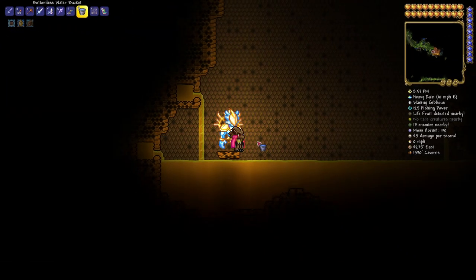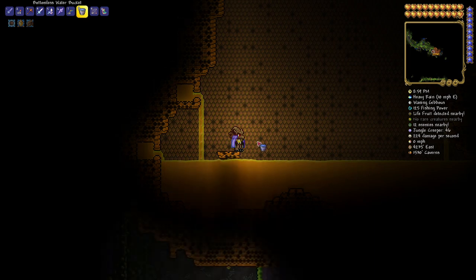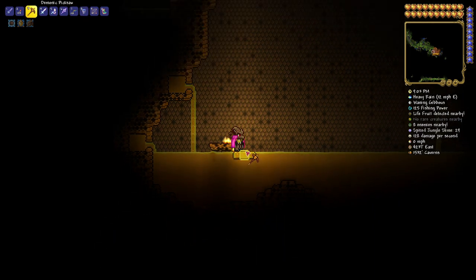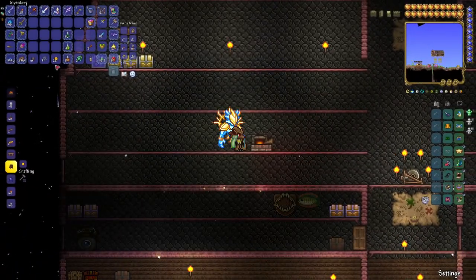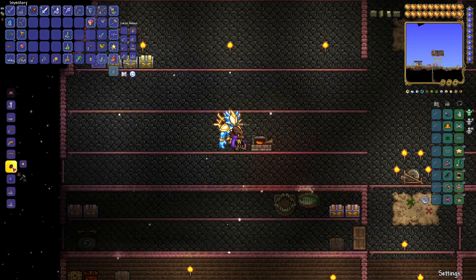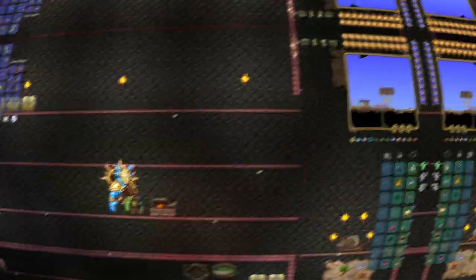To get your hands on some crispy honey blocks, the first thing you'll need is honey blocks. Take some water, dump it into some honey, and there you go — there are your honey blocks. To craft crispy honey blocks, grab your honey blocks, bring them over to a furnace, and there you go — crispy honey blocks.